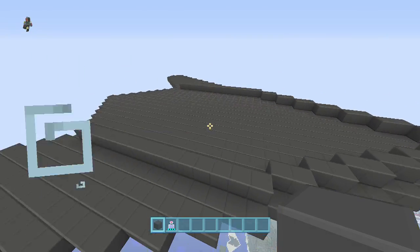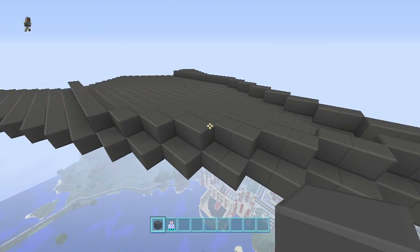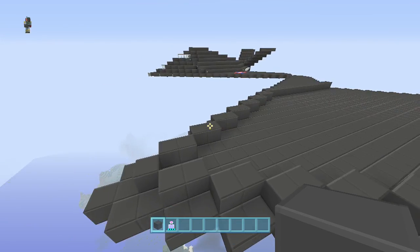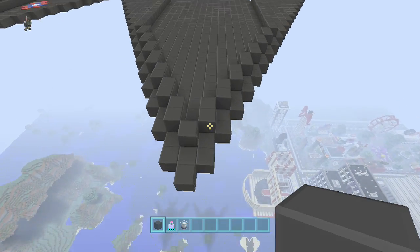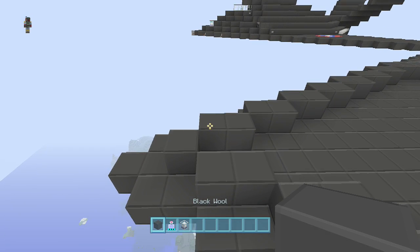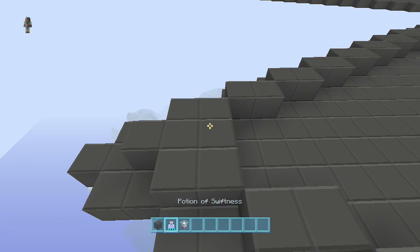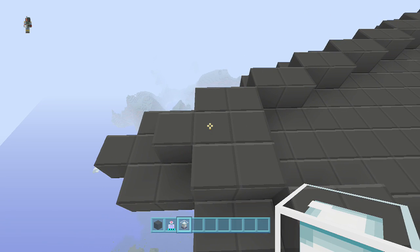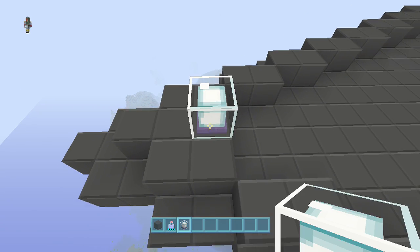We'll come back to the back in a minute — we're going to finish up the front before we move to the rear. It's just a lot easier to build up that way. Now go back to the front of the plane and place a beacon up front here. It's kind of like a sophisticated radar system stuck in the front. Scoot up two and place a beacon.